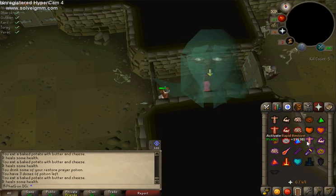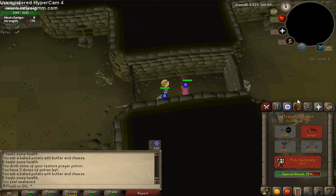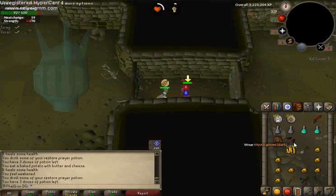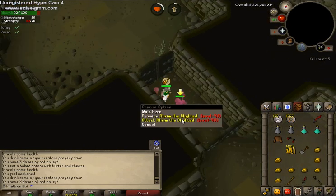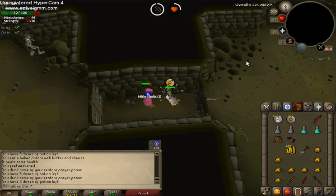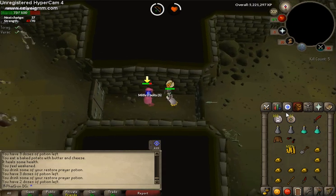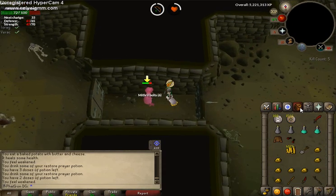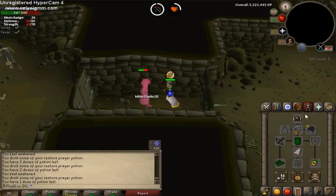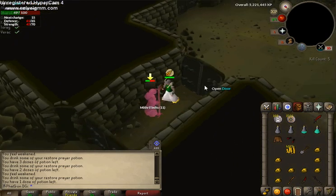Hurry up and eat, get your prayer potion, protect from Mage. I'm going to try to melee this. I'm getting low on prayer — drink one. Probably not going to hit anything with melee. Get my Rune Crossbow on. Some people suggest getting at least nine kill count, but I don't do that. Honestly, I don't think the kill count affects anything, so I wouldn't worry about kill count as an Ironman. If you don't have good range gear, stick with the Slayer Dart — it works best on Ahrim as well.